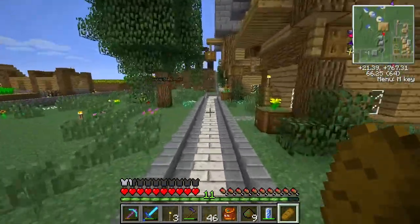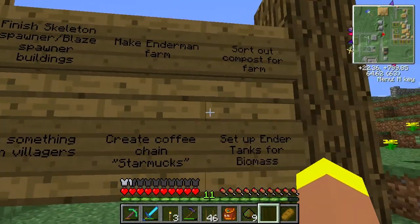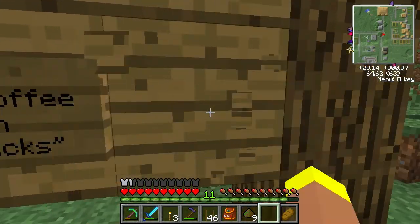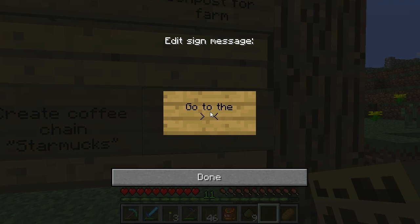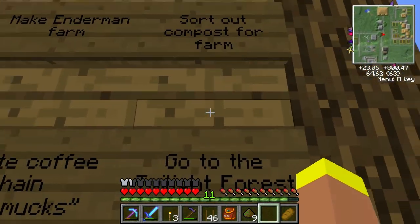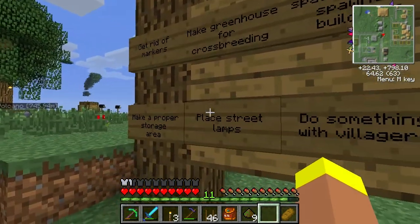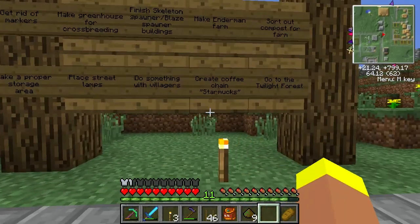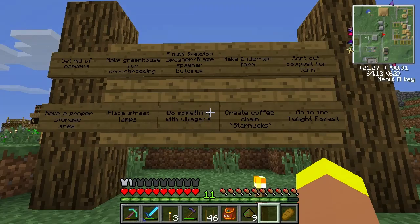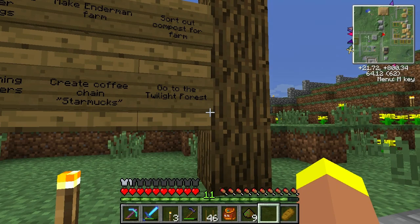Next episode we might try to go somewhere - let's go for a little bit of exploration next episode. We can get rid of some of these and head to the Twilight Forest. I think we're going to go there next episode - there's some cool stuff there to go explore and fight. That's all our goals and things to do. I think next episode we're going to do a little bit of exploring. So until then, thank you for watching, and goodbye.